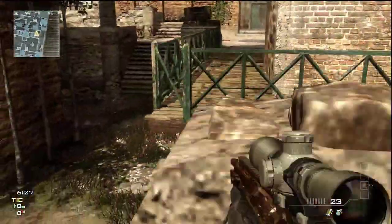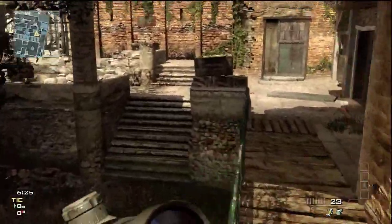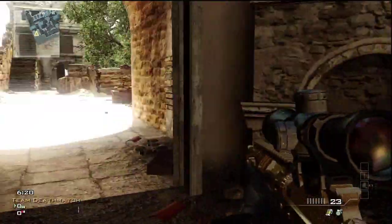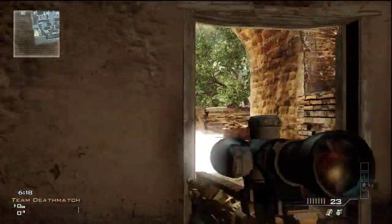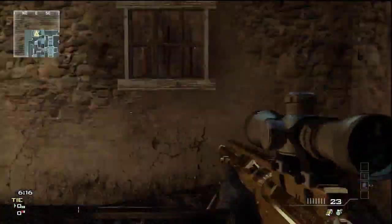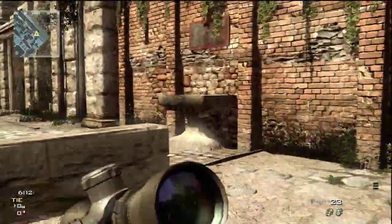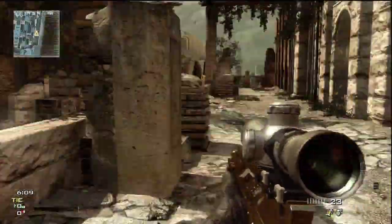Now we're just going to go over here to one of the corners of the map. There's really not a lot going on on this side of the map. This building is useless, there's nothing in it, no cover or anything. Again, back here, just pretty much rubble and short walls. Not a lot going on and there's really no fighting that goes on over here anyway, so nothing important.